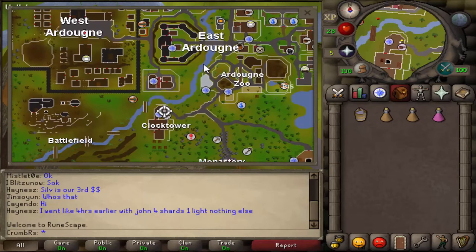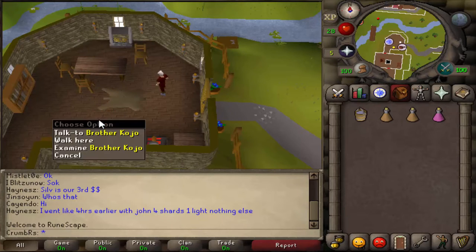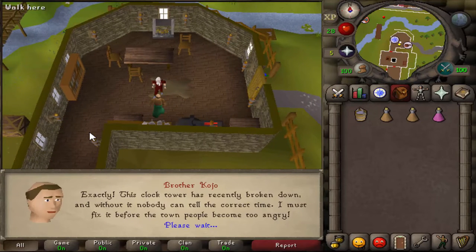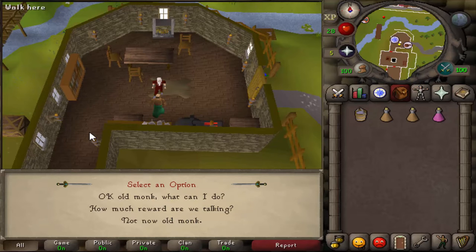To start this quest, head to the Clock Tower, which is located south of East Ardougne. Talk to Brother Kojo and say 'Okay old monk, what can I do?' — select option 1.